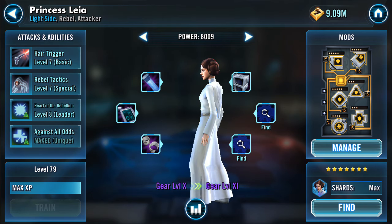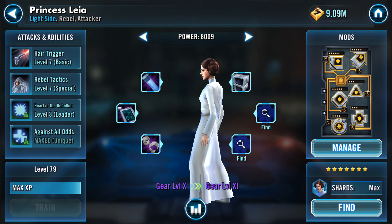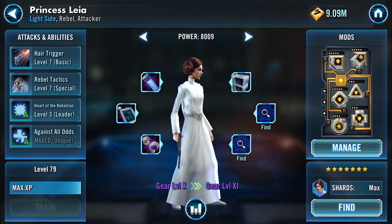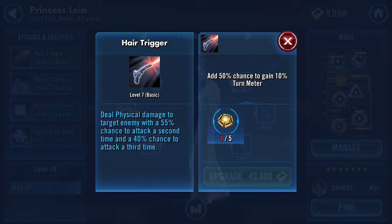They get the trick done. First I want to go over her attacks and abilities, then my mods and why I modded her that way, then who she works well with, and then some gameplay. Her very first ability — her basic — is called Hair Trigger. It's a super awesome basic that deals physical damage to an enemy with a 55% chance to attack a second time and a 40% chance to attack a third time. If you Omega it, she also gets a 50% chance to gain turn meter.